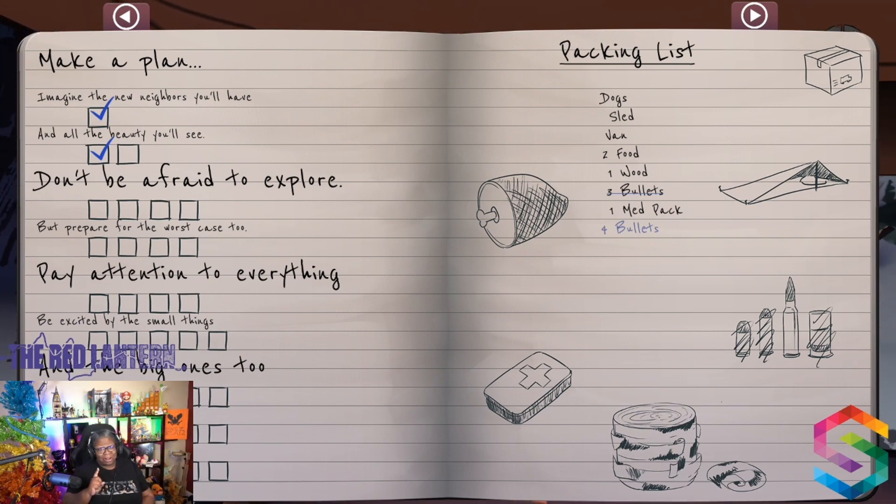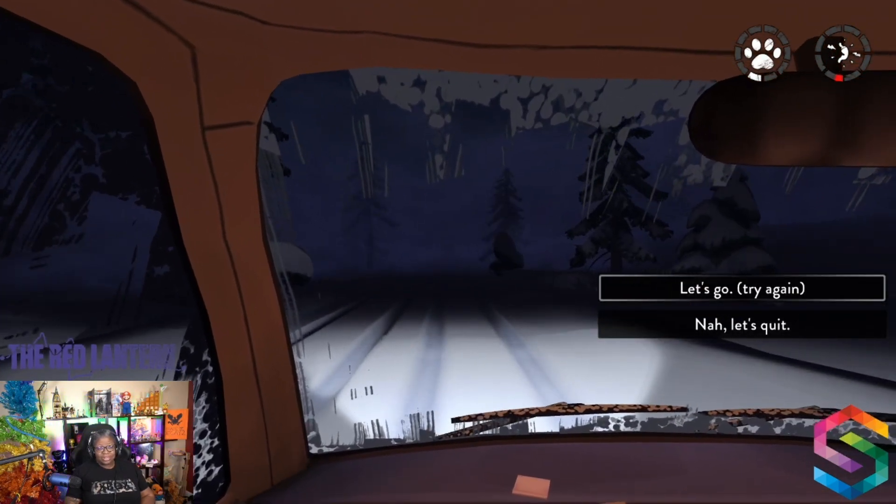So as we may remember, our last run didn't go so well, but we learned some things in terms of what our pups can do, what our weapons can do, and how we get tired. While we only got two check marks on our list, we are now starting with four bullets instead of three. That will perhaps give us one extra opportunity to score some food and maybe make our run last a little bit longer. So let's give this a try! Run number two is going to be a whole lot better.